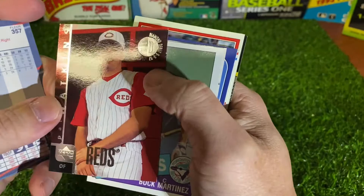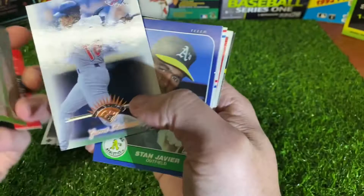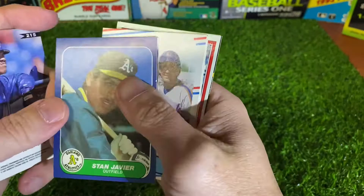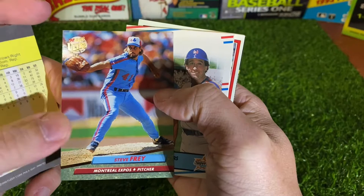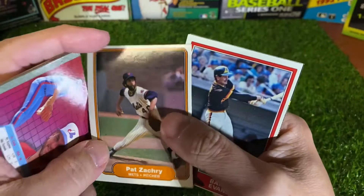There's a Pat Watkins from 98 Upper Deck — kid never really made it. 85 Topps — Buck Martinez. It's a Garrett Anderson, 97 Leaf. Stan Javier from 86 Fleer. There's a Steve Fry from 92 Ultra. There's a couple of Hall of Famers — Mike Schmidt and Gary Carter from 88 Fleer. It's a cool-looking card.